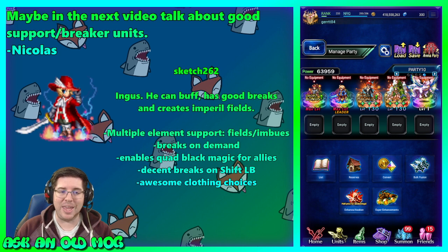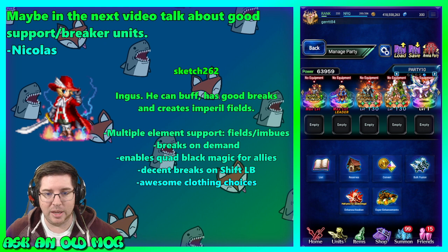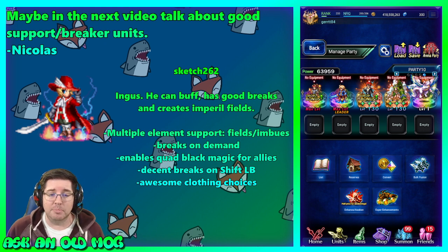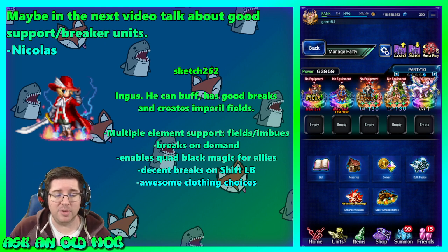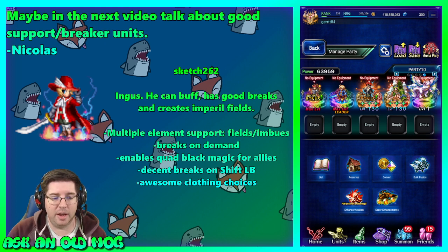Sketch262 says Ingus. Ingus can buff, has good breaks, and creates imperil fields. Looking at his kit specifically: he does multiple element support in the form of fields and imbues — fire, water, wind, and earth — as well as imperil fields for those elements and party imbues, which is very nice. He can do breaks on demand and on his LB. His breaks get up to about 87%, which is not terrible. And he's also got really awesome clothing choices — red mages are some of the classiest-looking units in the franchise.